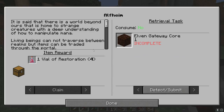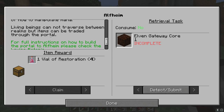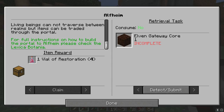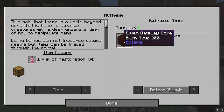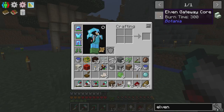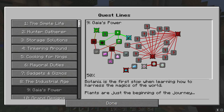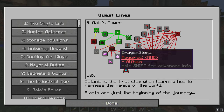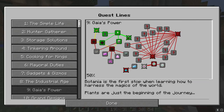Alfheim elven gateway core — it is said that there is a world beyond ours that is home to strange creatures of a deep understanding of how to manipulate mana. Living beings cannot traverse it, but items can be traded through the portal. Portal to Alfheim! So I can't go through it, but apparently I can trade with them. Interesting. It takes terra steel — that's pretty easy.